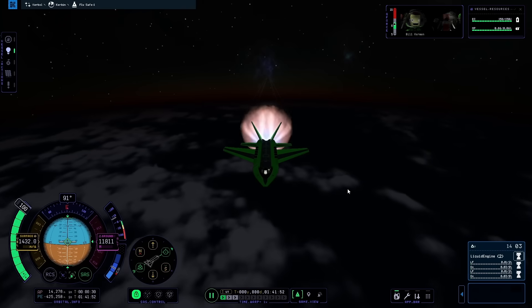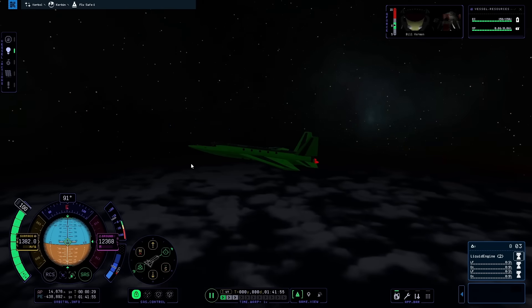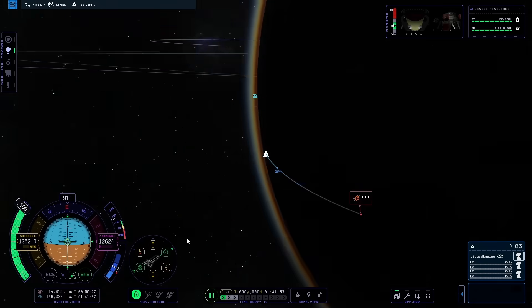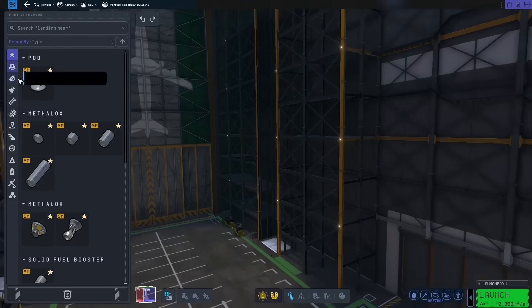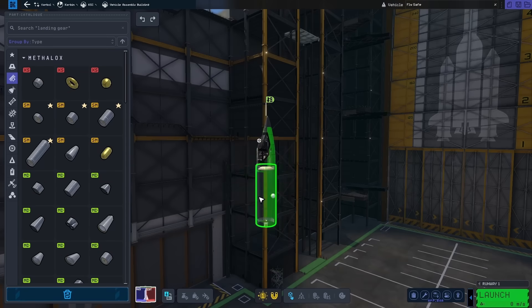Continuing to burn, I got my speed up to about 1,500 meters per second, but that's when I ran out of fuel. Checking the map view again, I didn't really get that much farther. After this flight though, I got a pretty interesting idea, and in order to pull it off, I'm going to need to build a smaller central plane.